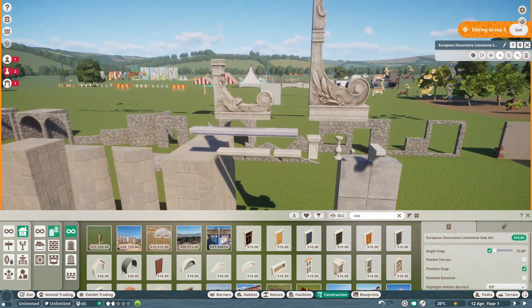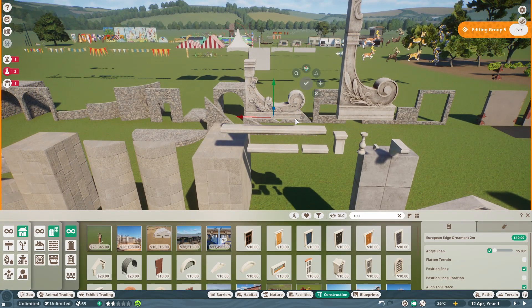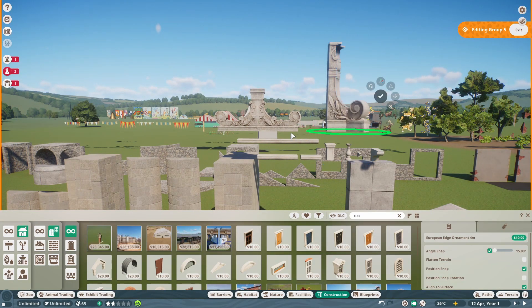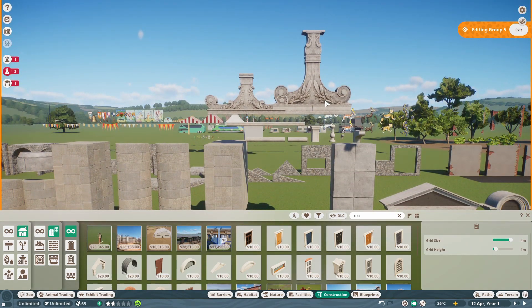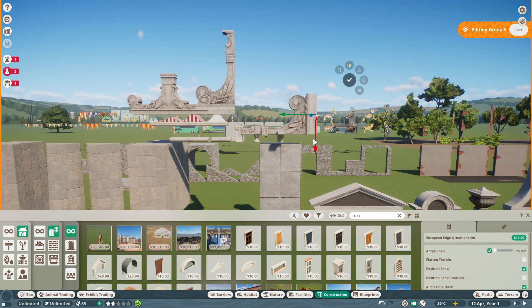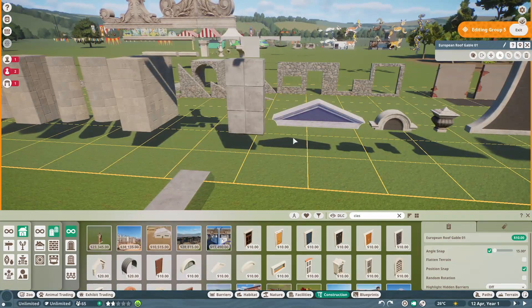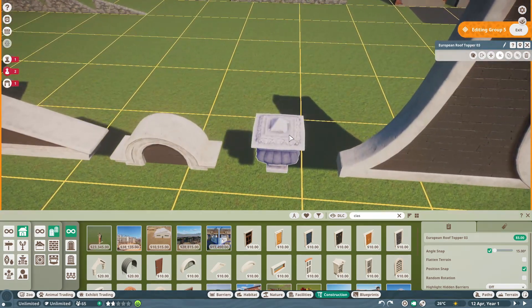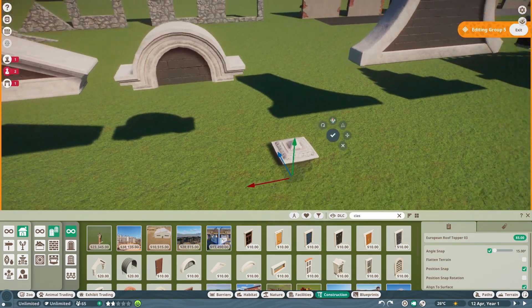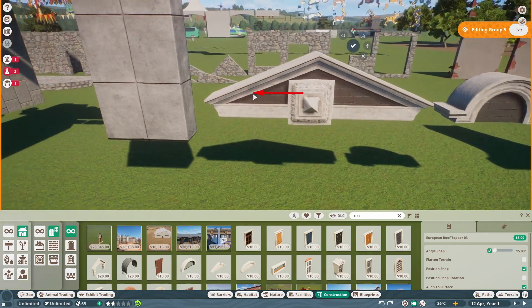You also have decorative limestone pieces that are really well-scaled and help flesh out the classic set that came with the initial game launch. There's a piece intended as an ornamental decoration, and with these gables and other options you can do decorative dormers and all kinds of facade work — sinking pieces into a wall as a decorative element. Tons of different uses for all of these, and they're all flexi color.